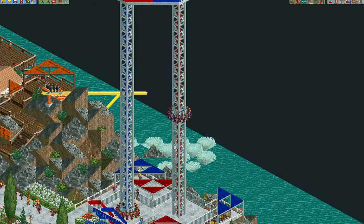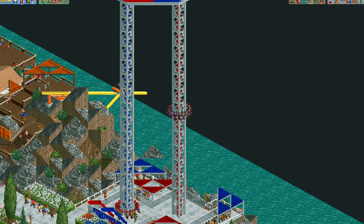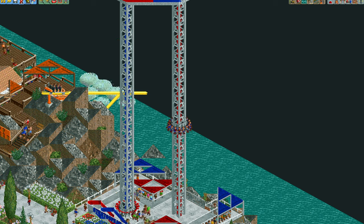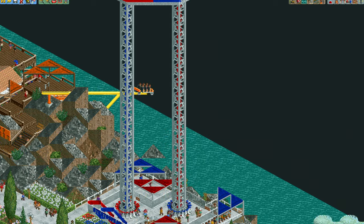And here we have a pair of drop towers. I'm not going to create a tutorial for these rides — you all know how to build them. The only thing I did differently was change the ride vehicles to the rotodrop cars, and that was just to increase the capacity so the lines aren't so long.